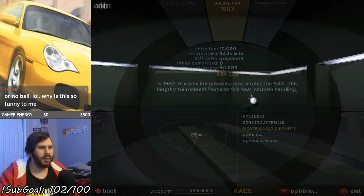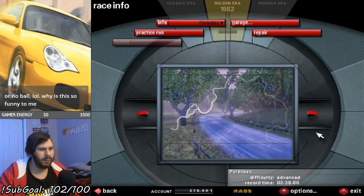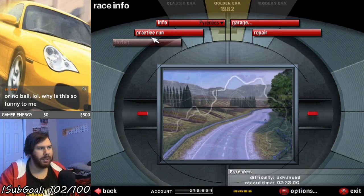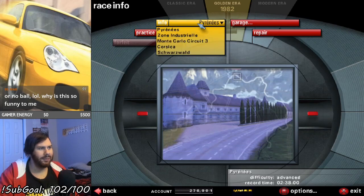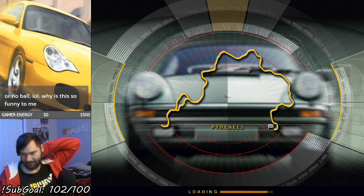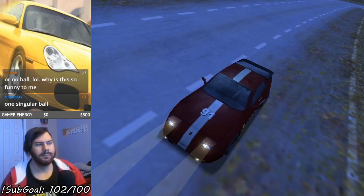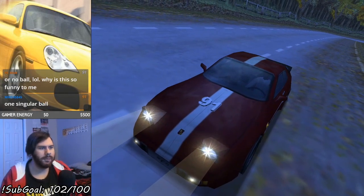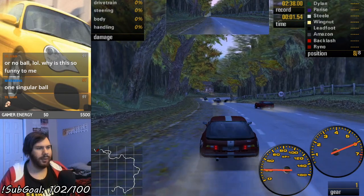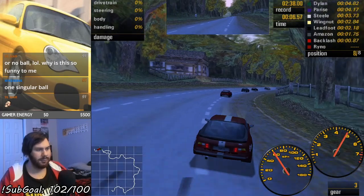So, five races here in the 944 Cup. I'm not sure if there's a way to tell what the weather conditions are gonna be like. I mean, I guess we could do a practice run, but nah — let's just go. Here we go. Okay, it's dry, we're good. No lane yet — two, one, go! So, whose 944 is the best 944? About to find out.